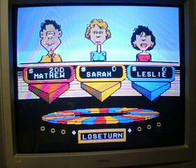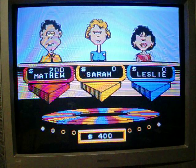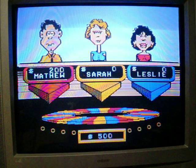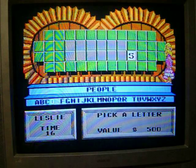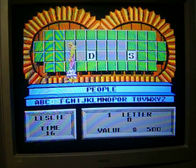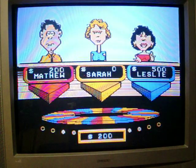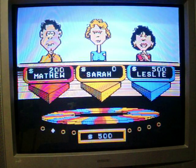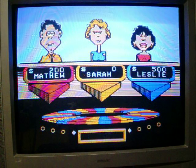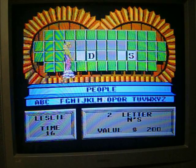Lose a turn. Then for $5.50, Leslie calls a D — and surprisingly, there's one D. She lands on a free spin with $200 under there and calls N — two N's, that's another $400.